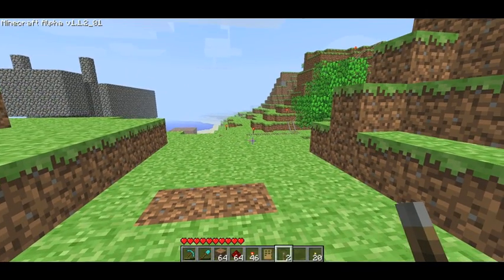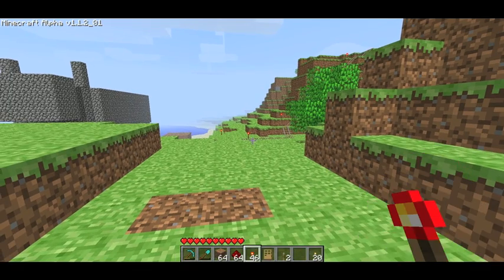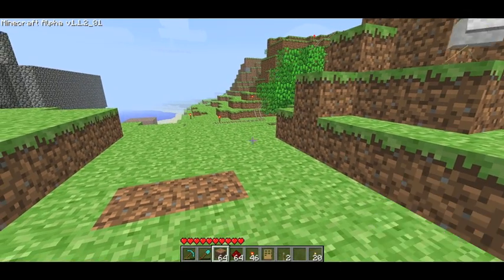So you're going to need two switches, a door, redstone torches, and redstone, and dirt.